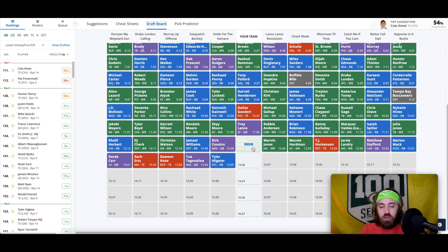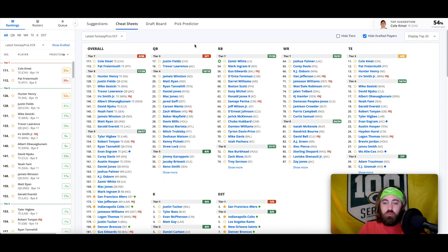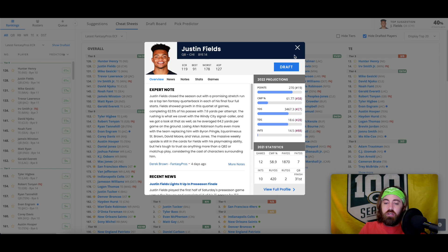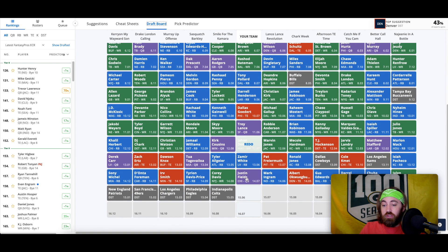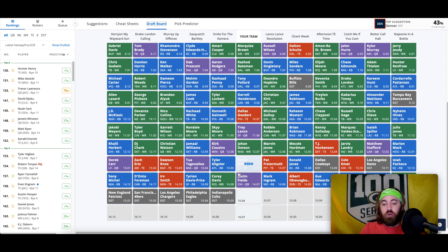Johan Dotson has that draft pedigree on his side too — drafted a few spots higher than Justin Jefferson factoring in draft value. I did not really care for Dotson as a draft prospect — feels a bit like a one-trick pony — but I could be so wrong on that. Washington wouldn't agree with me, and they kind of do this for a living. I did love Justin Jefferson more than Johan Dotson, so there's that concern. But he could be something. I'm planning to go wide receiver and then quarterback.